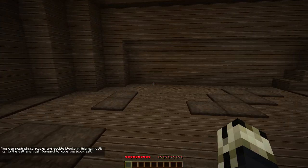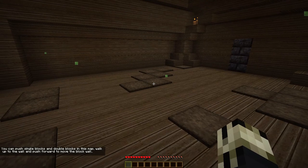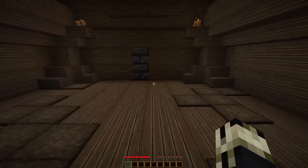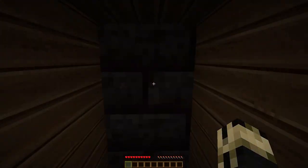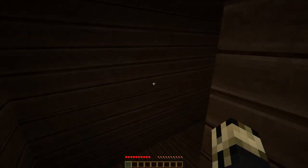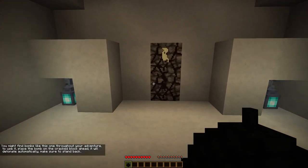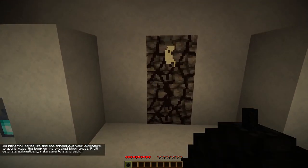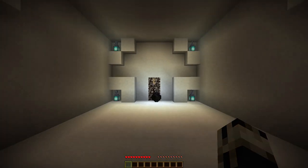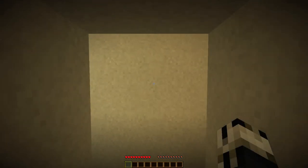You can push single blocks and double blocks in this map — walk up and push forward to move the block wall. That's something new too; we could push single blocks before but never double. You might also find bombs throughout your adventures. To use one, place the bomb on the cracked block — it will detonate automatically, so be sure to stand back. This was introduced in version 1.5 and it's great to see it expanded upon.